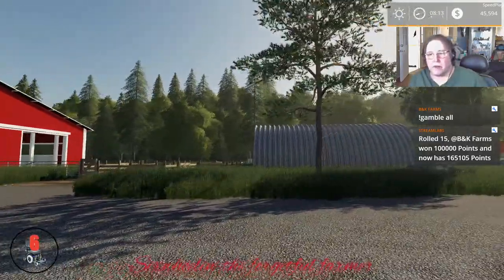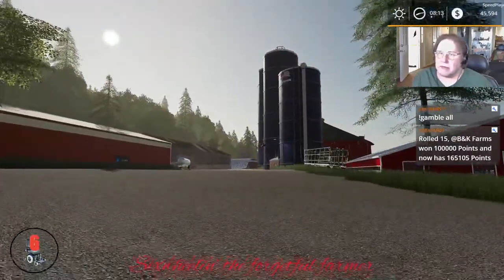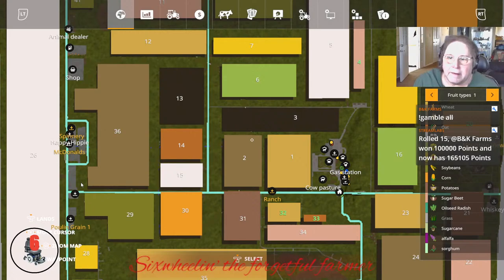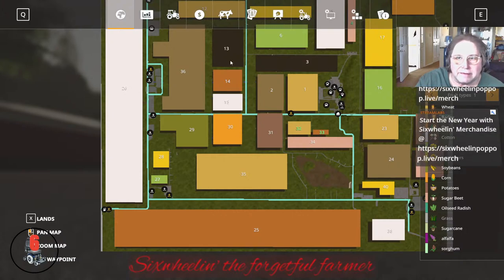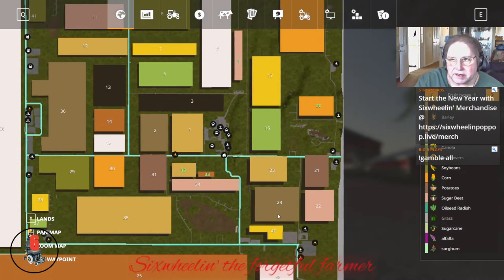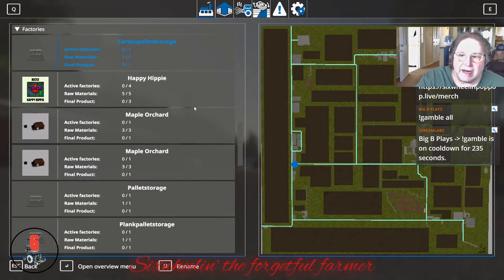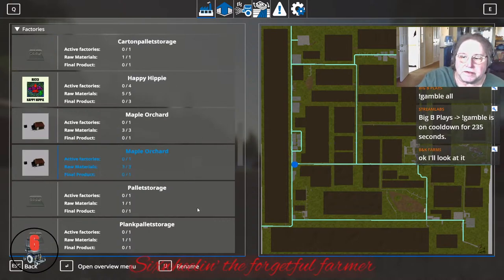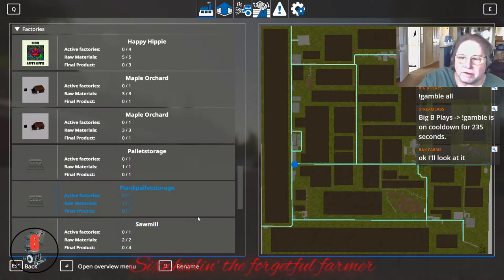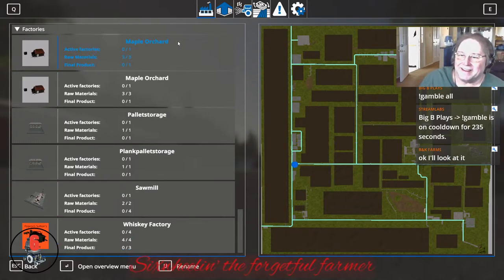So that's your basic layout — a lot of map, a lot of field. Here's a cotton field from one end to the other — Field 26, Field 25 all oats. To recap, there's a lot of Global mods in here: lots of apple orchards, the carton pallet storage, Happy Hippie for your hemp, maple orchards, pallet storage, plank pallet storage, sawmill, and the whiskey factory that Matt loves.